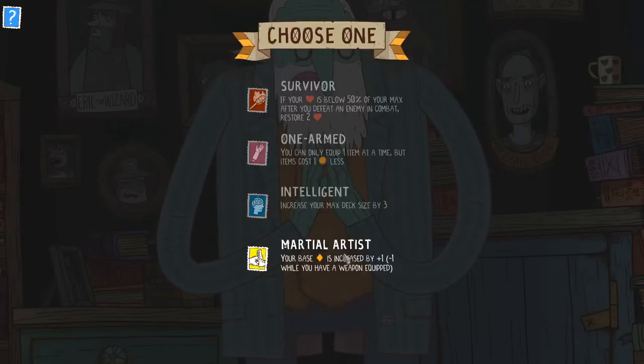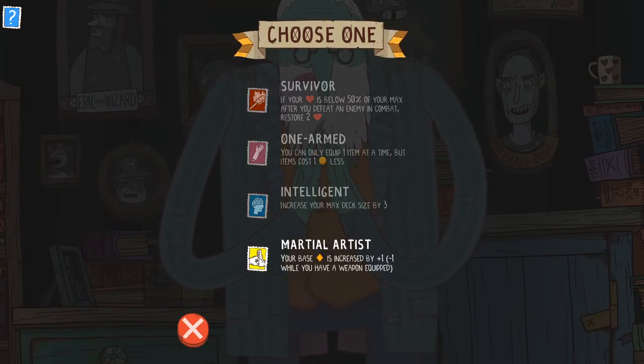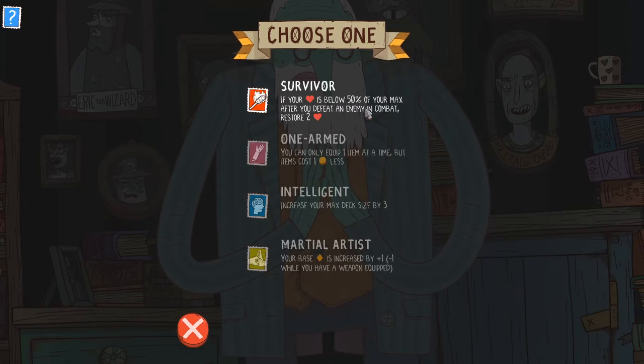Okay, let's take a look at our stamps. I'm actually really happy with these options — these are all really great. So Survivor is useful; you can kind of take a tanking sort of strategy. And Greybeard, like I talked about in my initial video with him, he looks like a frail old man. But you really need to think of him as a battle mage.